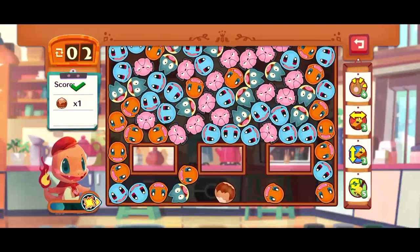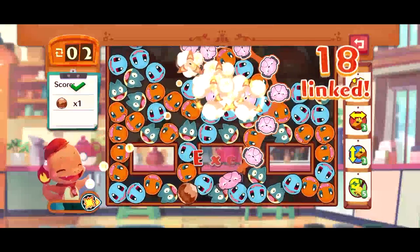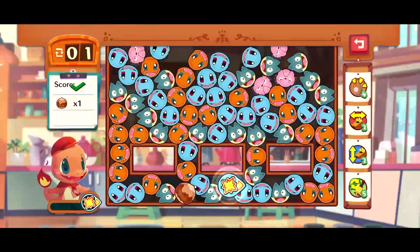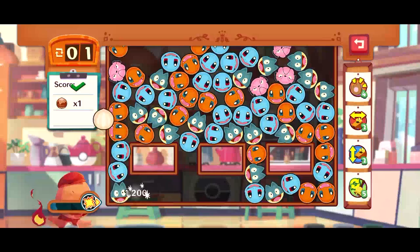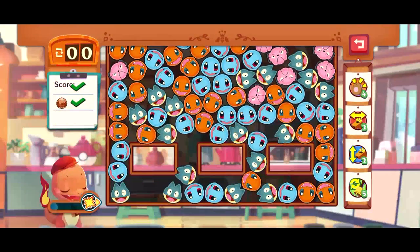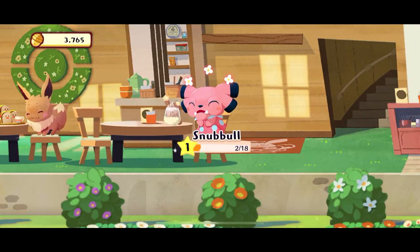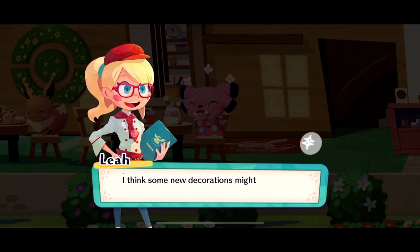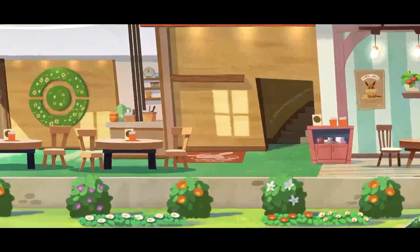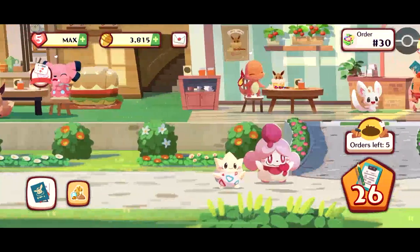Acorns can be used to purchase extra moves at the end of a level when you're so close and just need two or three more moves. You have five lives, and if you're unable to complete all objectives during an order you lose a life, which replenishes after 30 minutes. I like this because a lot of free games use energy, where going into a level uses up your energy — but that's not what this game does, so if you never lose a level you could pretty much play as long as you want.